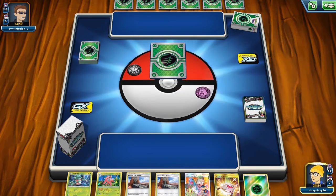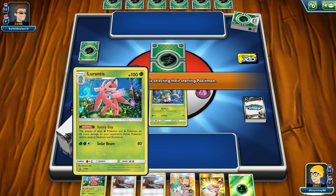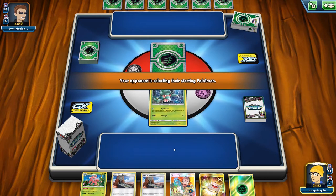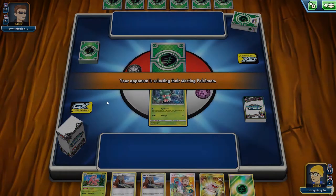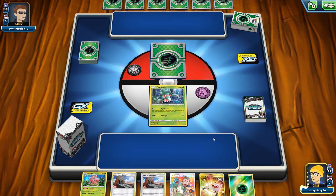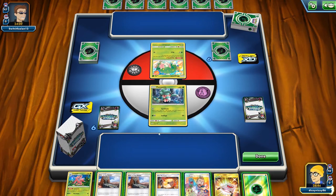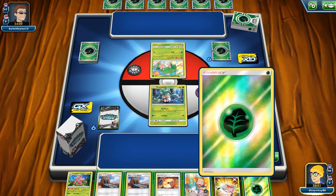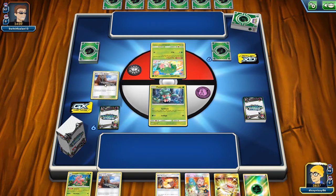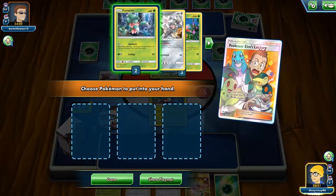This is an all right start. Elm's Lecture will thin the deck and we already have one Lurantis in hand. We'll grab as many Fomantis as we can and get them all onto the bench. We may even attach energy to do Synthesis next turn. It is going to be Selesor — this is going to be spicy. We don't want to show the Fire Memory yet because they likely play at least one Field Blower.